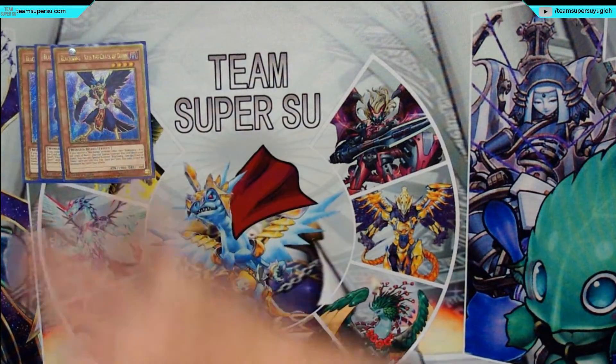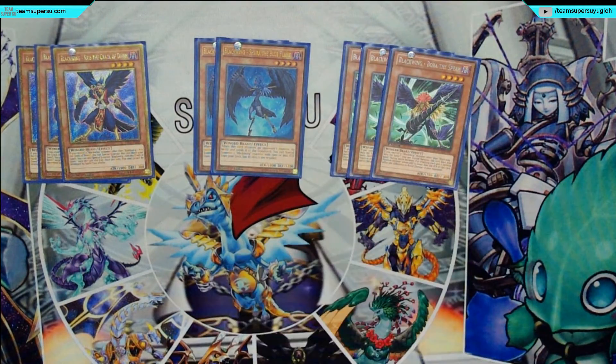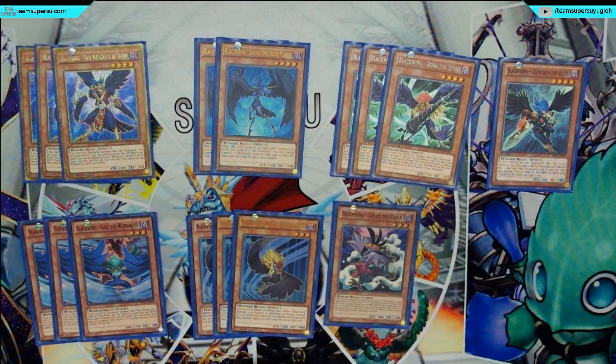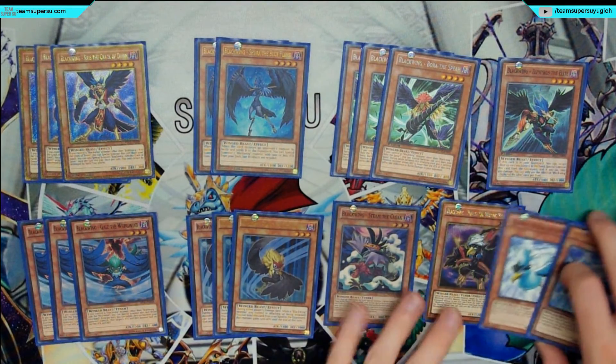So onto the Blackwings: triple Kris, two Shura, double Bora, one Zephyrus the Elite, triple Gale, triple Kalut, one Steam the Cloak, one Pankinka, and two Blizzard the Far North.